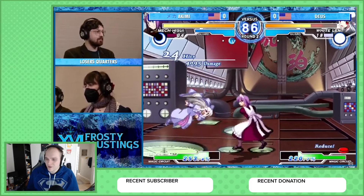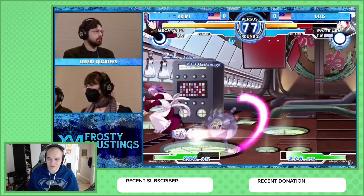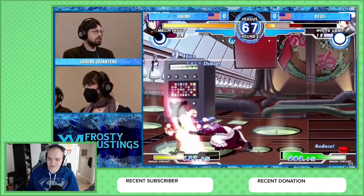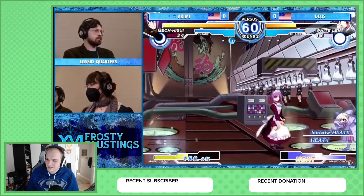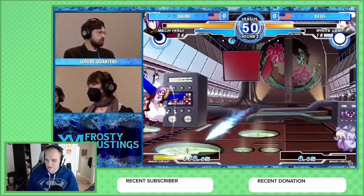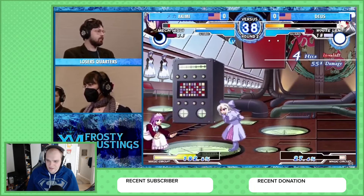Now we have Mech Hisui just playing pickleball with White Len right here. That combo went on really long — even though most of it at the end was doing such little damage, it went on for a while and looked really cool. The illusion dash of White Len always confuses me; I'm not entirely sure how it works. Nice initiative heat coming out from Deus, trying to navigate the wall, but all those missiles and jetpacks coming out can be really hard to deal with.